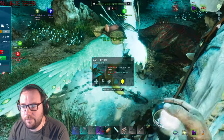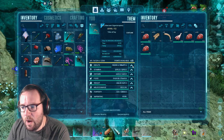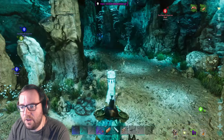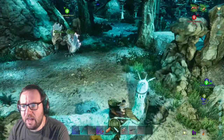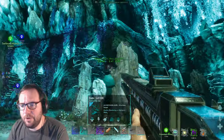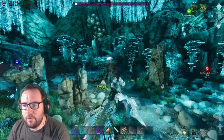Let me see if I can kill the adult without killing the baby. Gigantoraptor Zazu, this is where you come in — do your little call. A 130 baby, and we're level 163, so we'll get some extra bonus levels. It's a high-level antrodemus and it's female, so we can breed them up easily. 28 points into health, 32 stamina, 33 weight, 32 melee — pretty mid, but it's a level 130. Zazu, you did well.